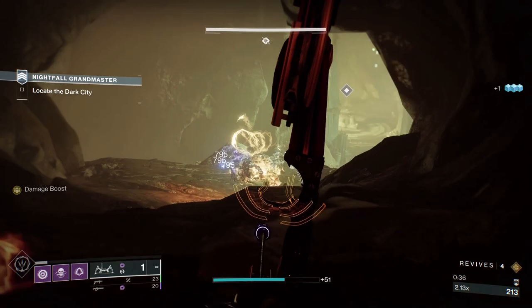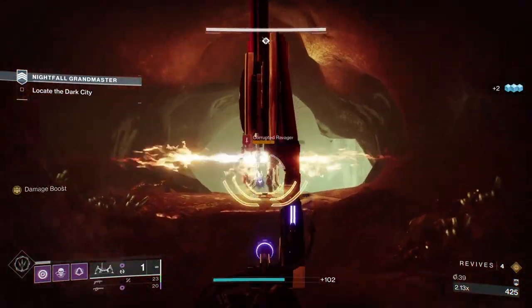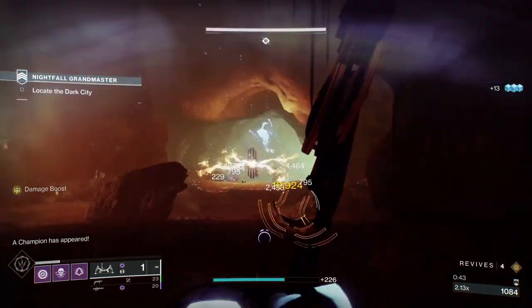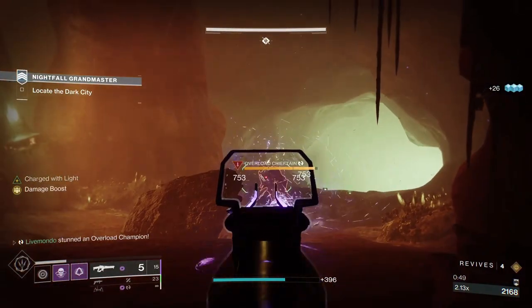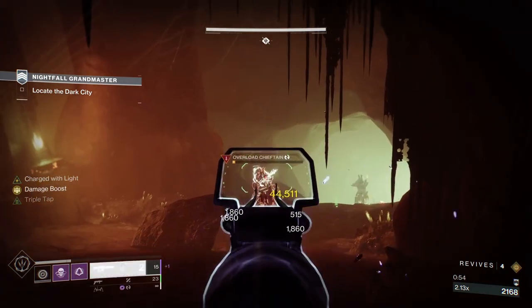If you don't want to push forward like I am - trying to get all the ads to come at once - there's a little ledge up on the left. You can jump up there and try to entice one of the Overloads to come at you from distance and take him out very easily. If you don't do that, you just get tons of enemies coming at you at the same time.